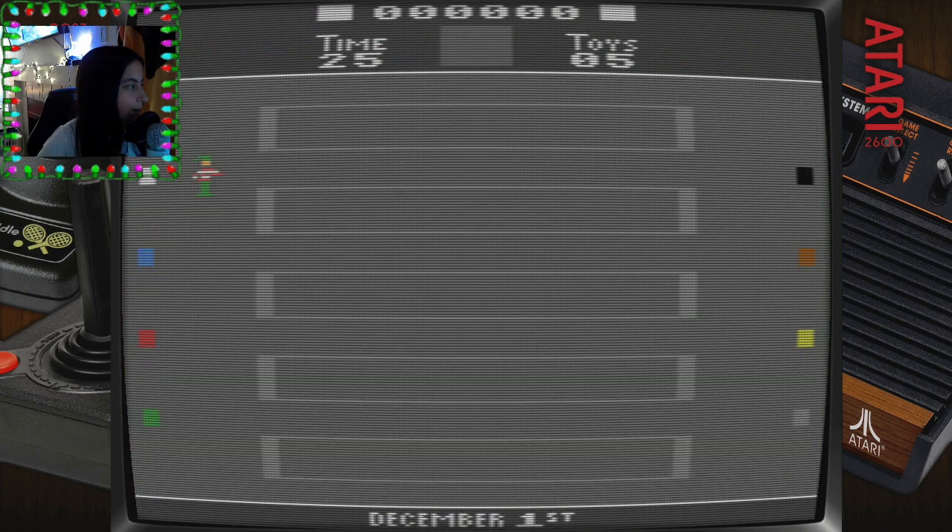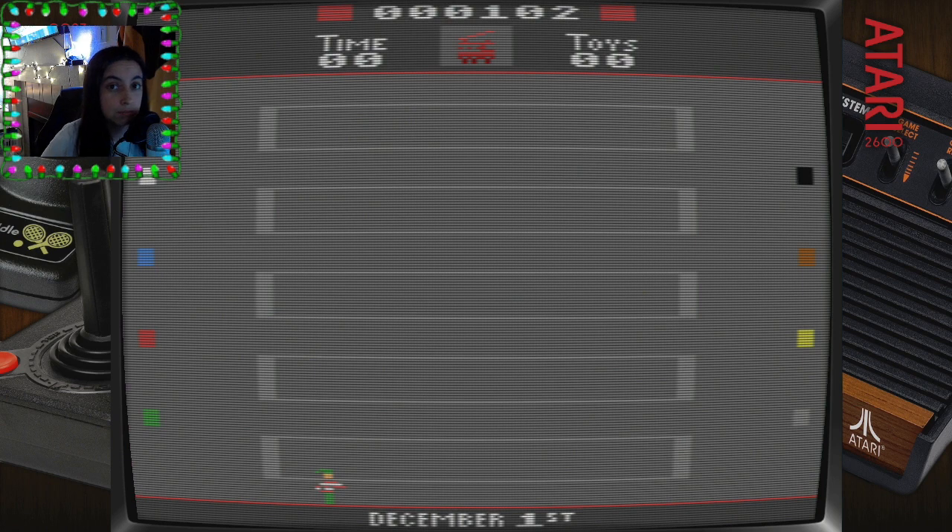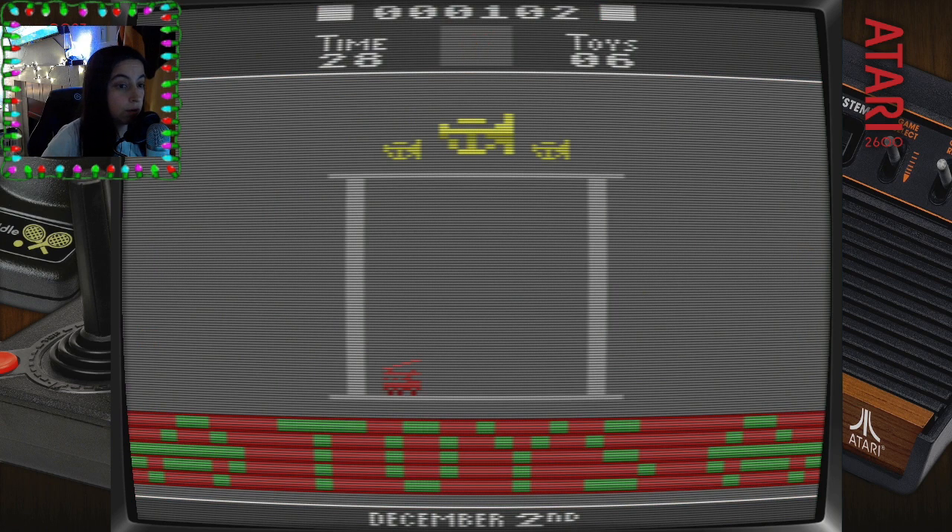So we literally just push this button and let's see what color it is. Okay, red. They want red. Cool. Boom, got it. That was easy, not too bad. We'll take that.